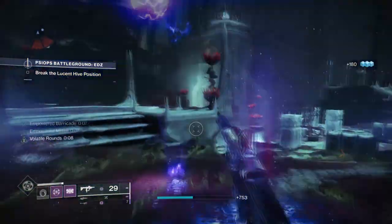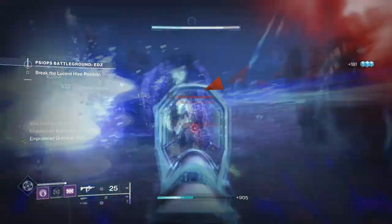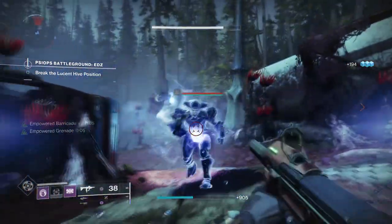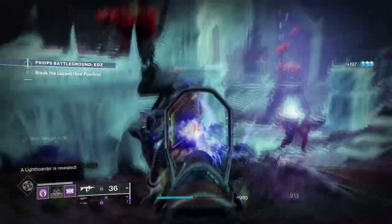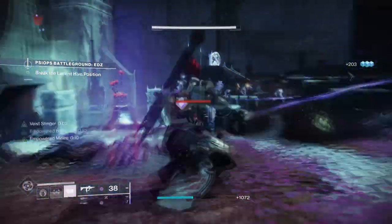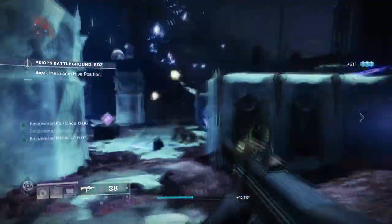Welcome back everyone to today's latest series of builds. Today we have an absolutely fantastic build using the ever so popular Heart of Inmost Light Exotic with Void 3.0, and that will cover you on all grounds in terms of difficulty, content and challenges you will face. If you enjoyed my last Titan build that used your melee to gain back super energy and create tons of worlds in the making, then you'll love this as it's an upgrade from that but more varied.